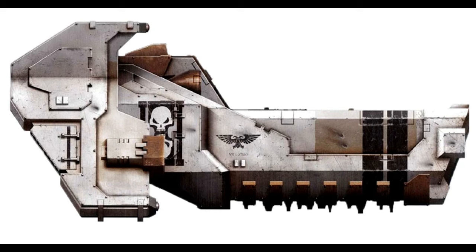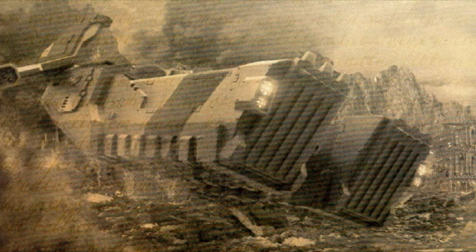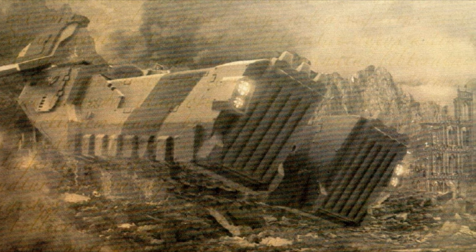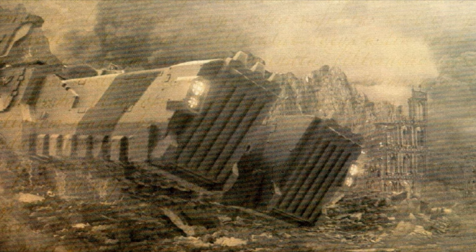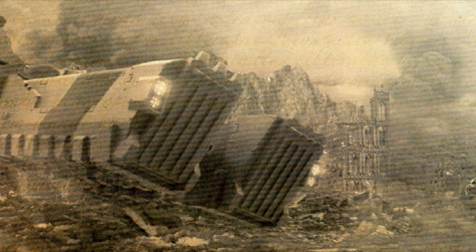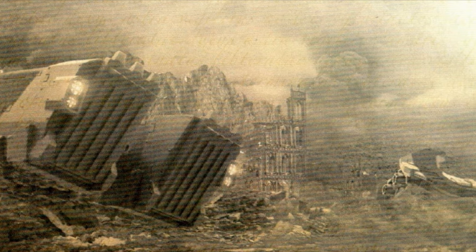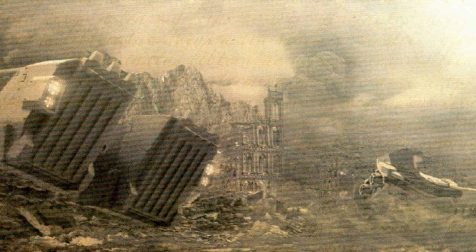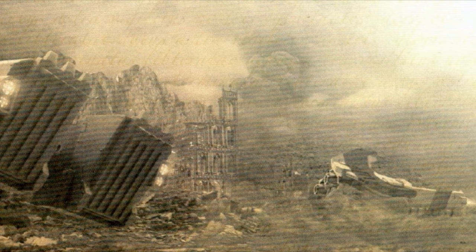And last but not least, some technical specifications. The Cestus has 11 known patterns, a transport capacity of 10 Space Marines, weighs 85 tons, has a length of 16.8 meters (55.1 feet), a wingspan of 12.5 meters (41 feet), a height of 6.5 meters (21.3 feet), carries 24 missiles when equipped, and has 60 millimeters of armor on both the superstructure and hull.